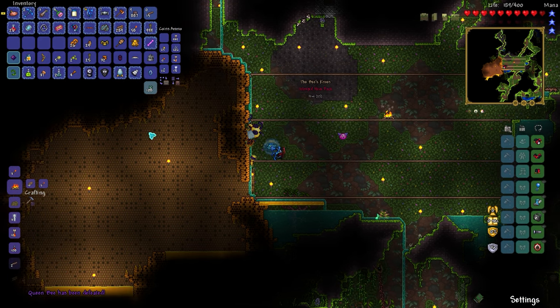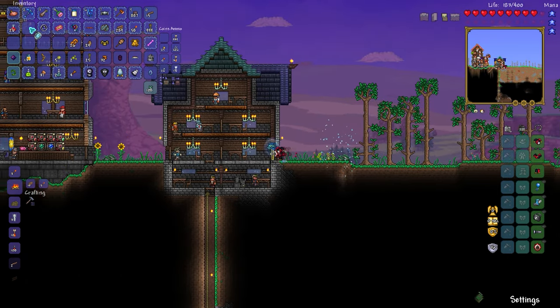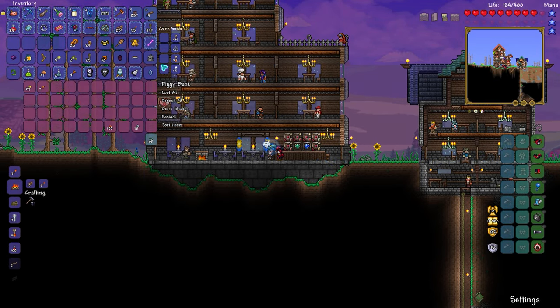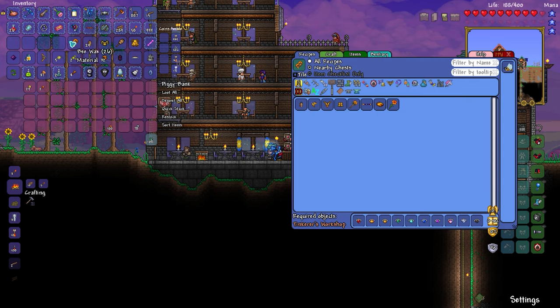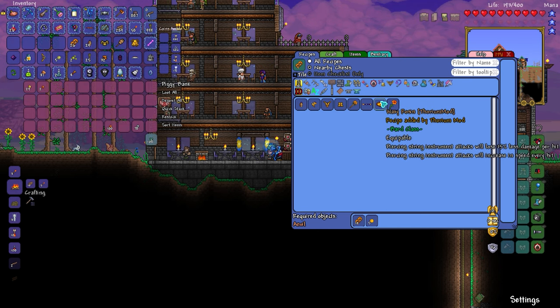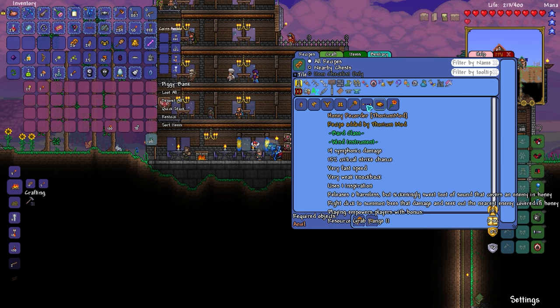That was probably the most intense Queen Bee fight I think I've ever done. Let's go back — we got 25 gold from that, that's pretty good. Let's put that gold away before I forget. Bee wax — right, right. What was that for? The rosin — piercing string instrument attacks will lose 15% of the damage per hit, and piercing string instrument attacks will increase in speed every hit. Also quite nice. We can make the honey recorder, but I need honey blocks for this — I have to go back to the jungle.